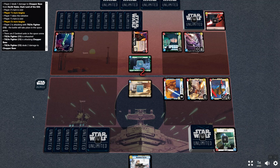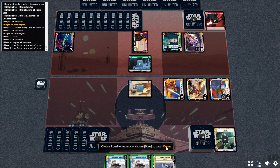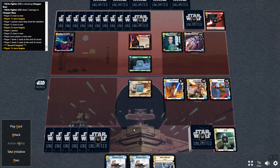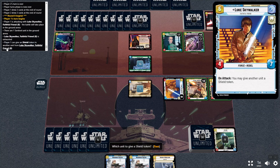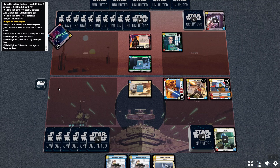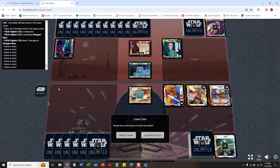It doesn't matter what I do because I die next turn to whatever's attacking. So I'll just swing on this dude and give Sentinel a shield. Well, there you have it friends — the very first game of SWOO Harvest's instructional: how to build a deck, how to import it into Force Table, and then play a game. Thanks, and we hope you enjoyed it. Take care.